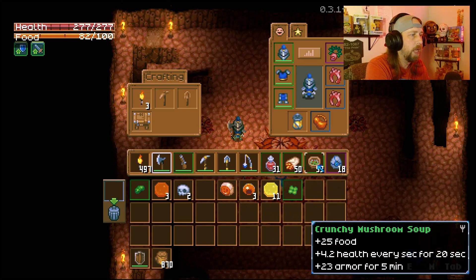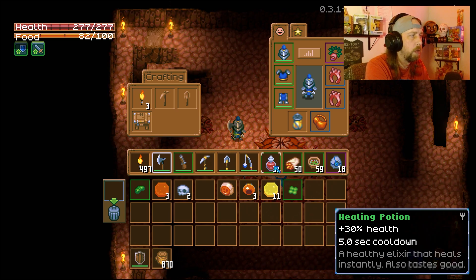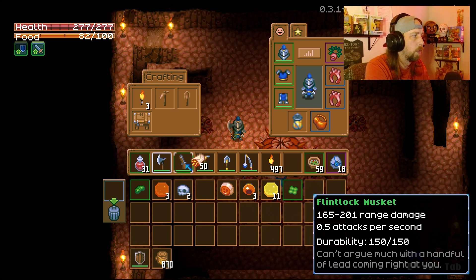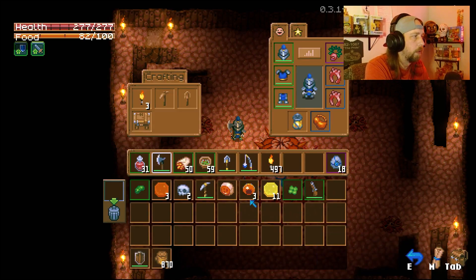The food that we have is some country mushroom soup — so we're going to have plus 23 armor and 4.2 health every second for 20 seconds. And then on top of that, we're going to have the gooey pepper wrap — so 21% movement speed because we want to be able to move around a lot faster, 2.8 health, we're actually getting seven health every second for 20 seconds if we eat that and the country mushroom soup, and then plus 6% critical chance for two minutes. And then we have our healing potions — so we're going to be trying to pop those off as well. I'm going to move this stuff a little bit closer so I'm not going back and forth between my buttons.